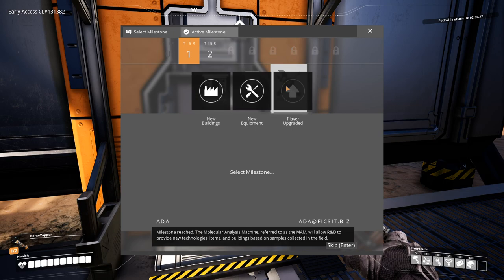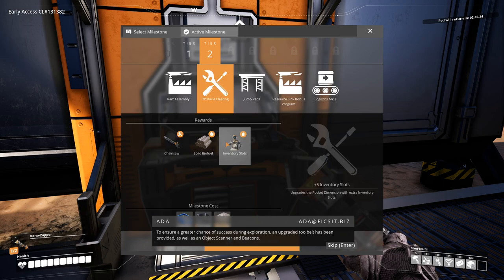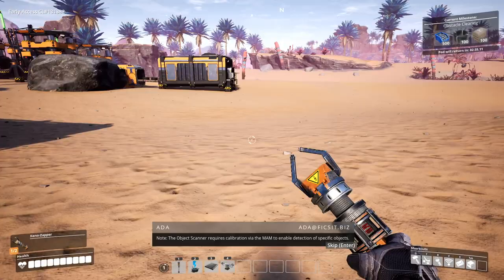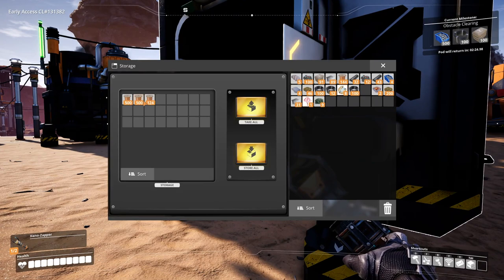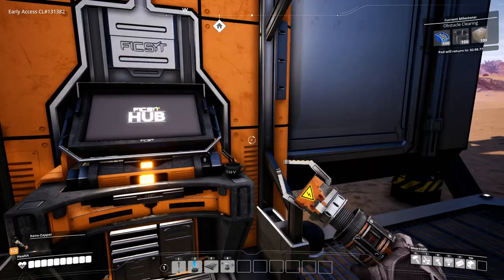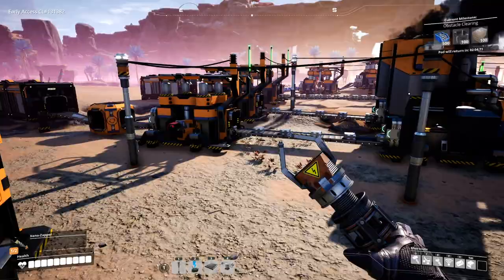Milestone reached! The Molecular Analysis Machine - referred to as the MAM - will allow R&D to provide new technologies, items, and buildings based on samples collected in the field. To ensure a greater chance of success during exploration, an upgraded tool belt has been provided, as well as an object scanner and beacons. Note the object scanner requires calibration via the MAM to enable detection of specific objects. We should maybe get a stack of wires just in case. We have to wait for the pod to return before I can add anything. Our power consumption is at 110 megawatts out of 160 max.